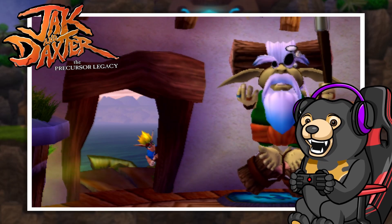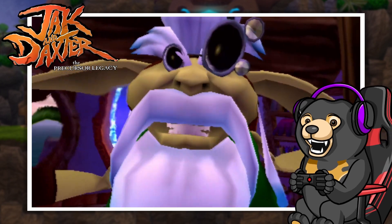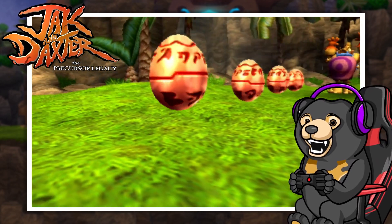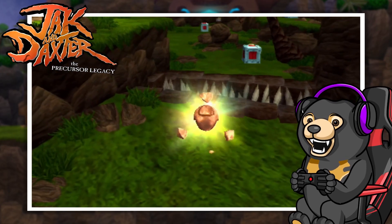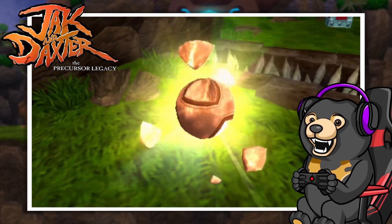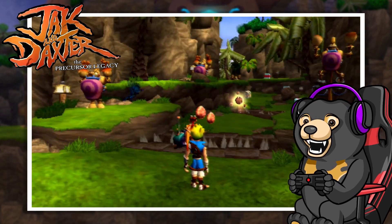Jak and Daxter follows the titular protagonists as they journey throughout a fantastical fantasy world, progressing through different landscapes and collecting shiny objects known as precursor orbs and power cells. And if you hate collectathons — games where you have to go around and collect a bunch of stuff — there are 2000 precursor orbs and 101 power cells for you to get.